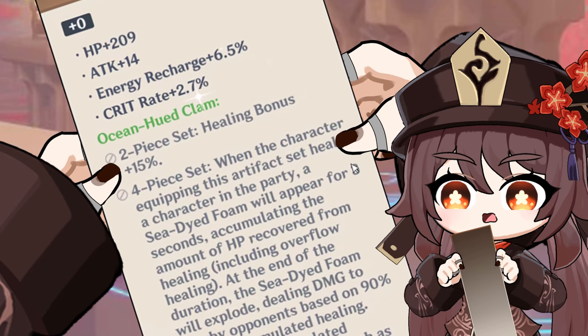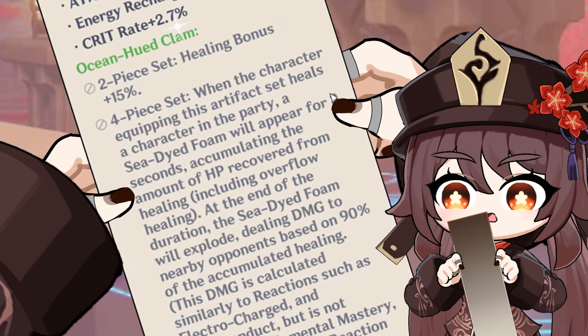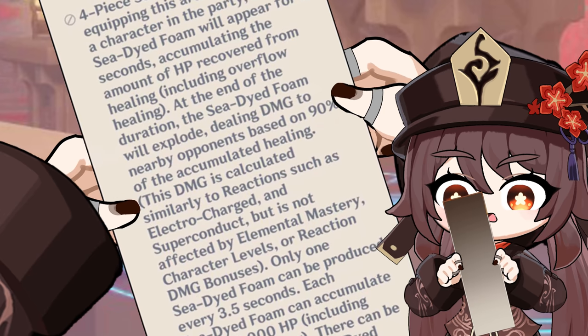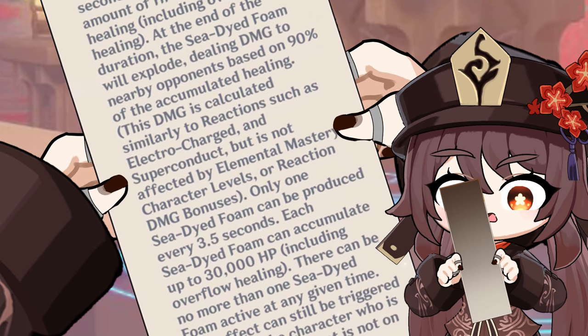When the character is equipping these artifacts, a Sea-Dyed Foam will appear, accumulating HP and healing over time. At the end of the duration, the Sea-Dyed Foam will explode, dealing damage to nearby opponents based on 90% of the accumulated healing. This damage is calculated similarly to reactions such as Electrocharged and Superconduct, but is not affected by elemental mastery, character levels, or reaction damage bonuses.